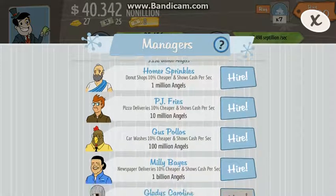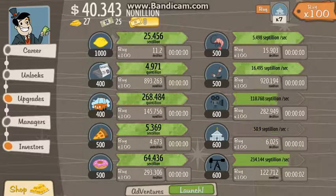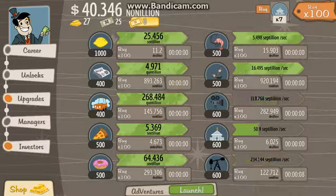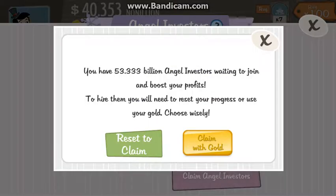You can get managers, which allows you to spend less and runs these things for you so you don't have to click all the time. And once you get enough money, you can claim some angels to do your work and give you some more money.